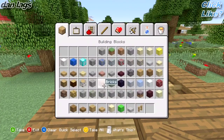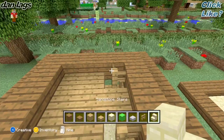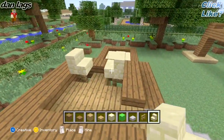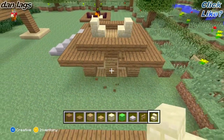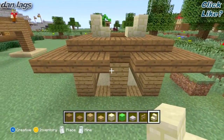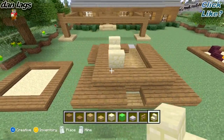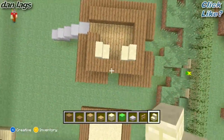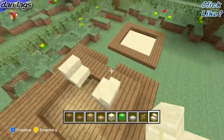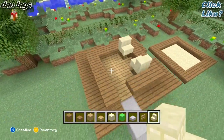Next thing you're going to want to do is get some sandstone stairs out and just go ahead and place a sandstone stair on the top of each one of these little blocks there. Next thing you're going to want to do is knock that block out so that's not there — make sure there's an opening there. Same thing on this side. So basically on the side where the stone stairs are, which kind of represent chairs, you want to make sure you have an opening equidistant on each side.